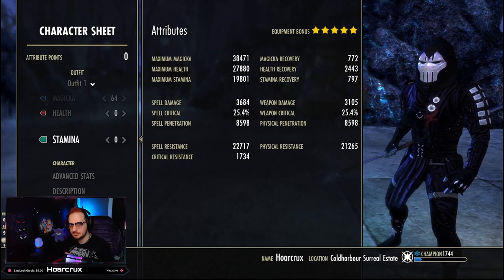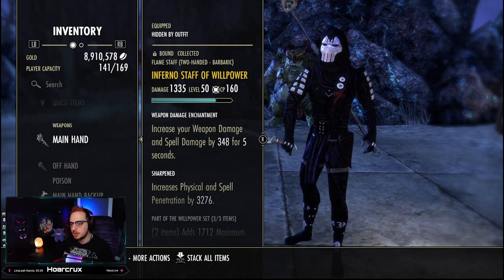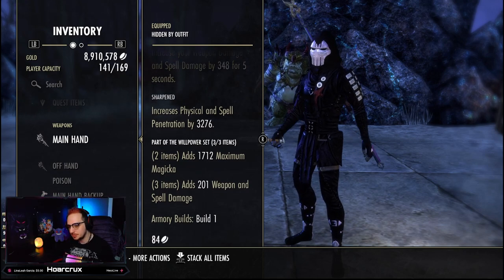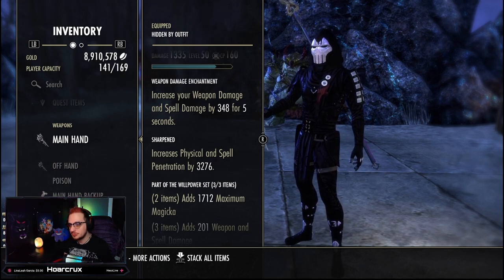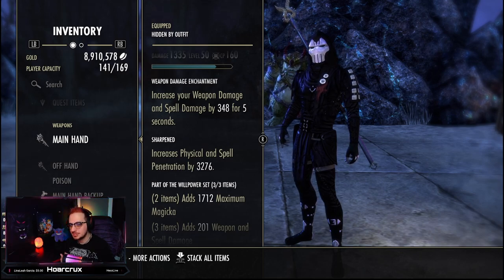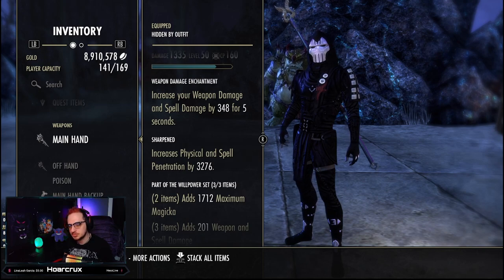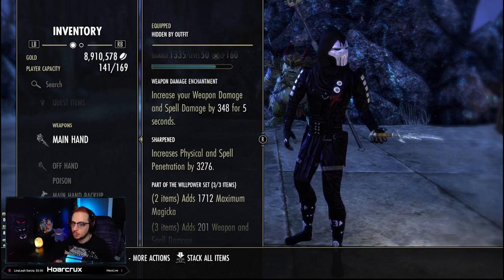The very first set on the build is a three-piece Willpower on our front bar. We have a weapon damage enchantment and a Sharpened trait. Willpower gives you maximum Magicka and a lot of spell damage. Depending on your spammable, you could potentially run Charged — if you're running Crushing Shock, that's actually the better alternative, because Charged gives you Minor Brittle, Concuss, and the Burning status effect on your target at nearly 100% uptime. You'd also want to swap the weapon damage enchantment to Poison for 100% uptime on the Poison status effect.